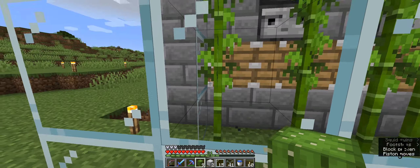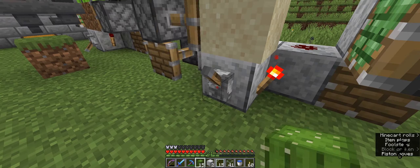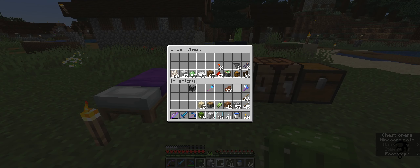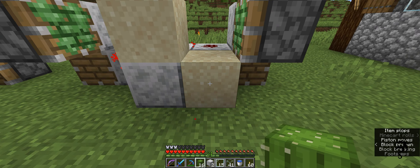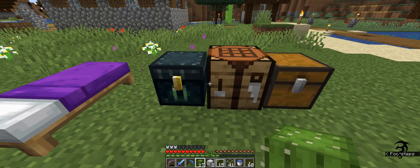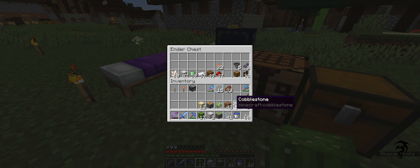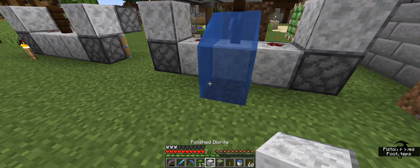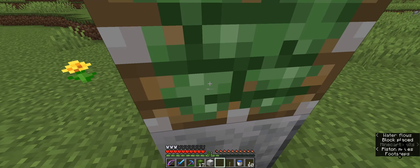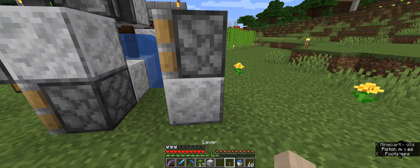I'm going to show you real quick how to make this as a cactus farm — it's going to be the same process. Actually, you know what, we'll just build another one. I don't know why I tore that all down — I'm a dummy. Let's just build another one real quick because it doesn't take just a second. So: 1, 2, 3, redstone torch, torch, dust, dust, piston, piston, building block, boop boop, sticky piston, sticky piston. Now this is where the difference happens.